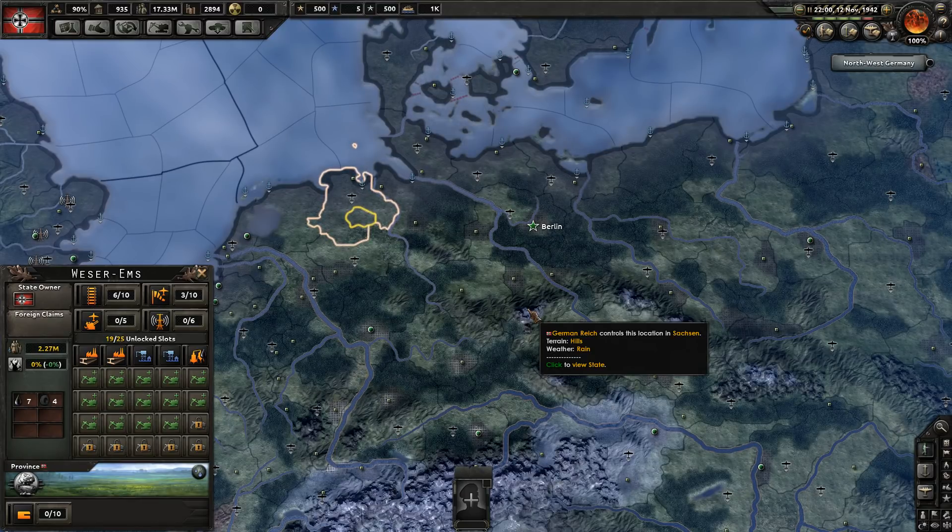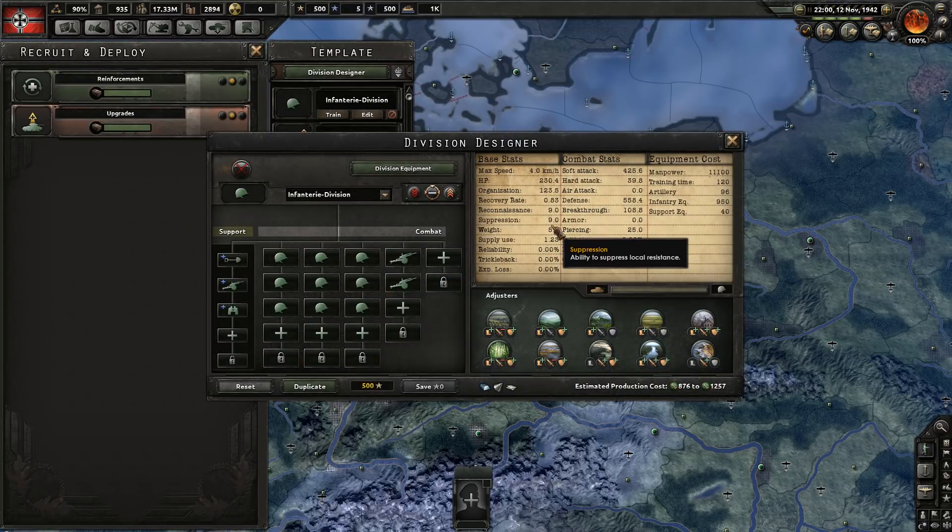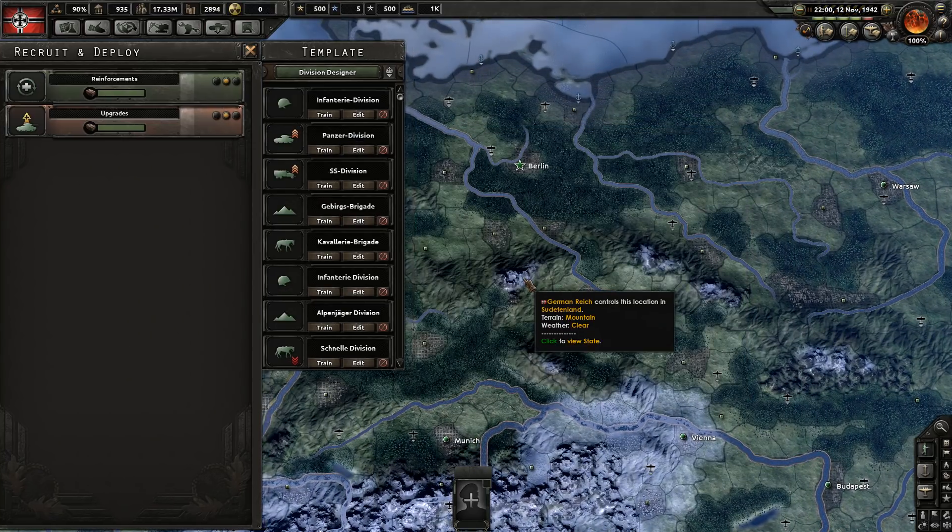Welcome back to Feedback Gaming for another tutorial. We're going to be talking about hard and soft attack, hardness and softness of divisions, and we'll also have a look at breakthrough and defense. I have made a more in-depth guide than this — a longer video where I break down individual division construction. I'll link it in the description below if you want a really in-depth look at division creation.